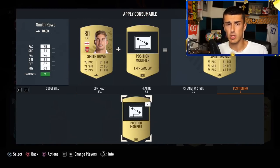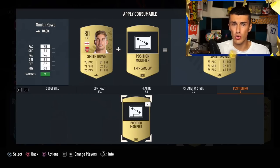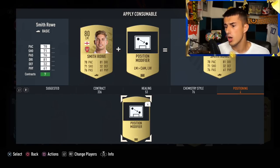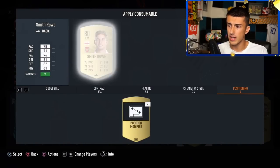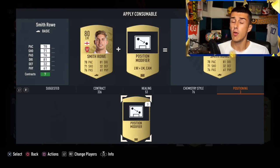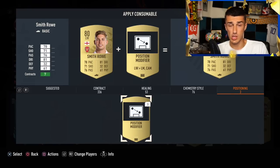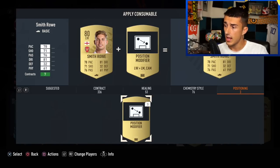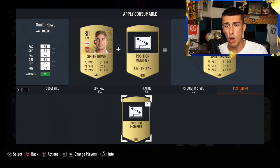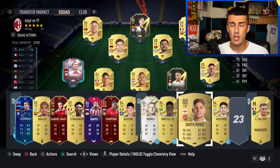EA has been dropping squad building challenges where you can earn five free position modifiers. So for your first few, you can do this for free and add value to the card. Position change cards are very cheap right now at about 800 coins — they normally go for 1,200 to 1,500. You can also just invest in position modifiers themselves and hold, since they always bounce back up. There's no limit on consumables in your club.